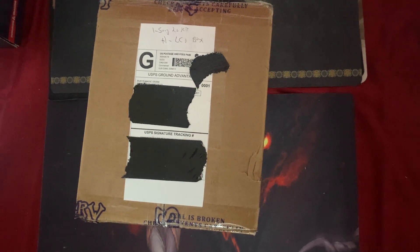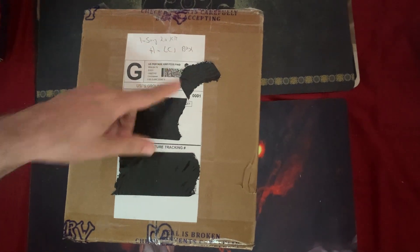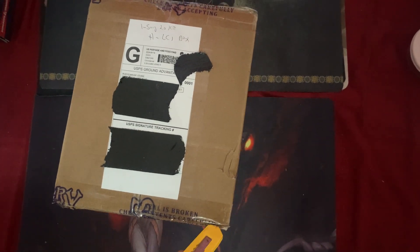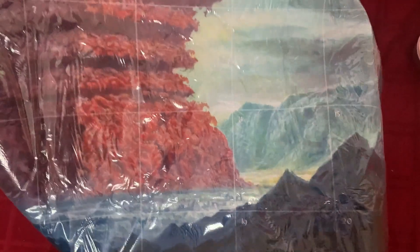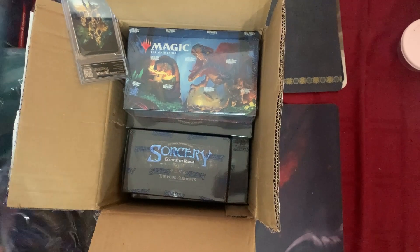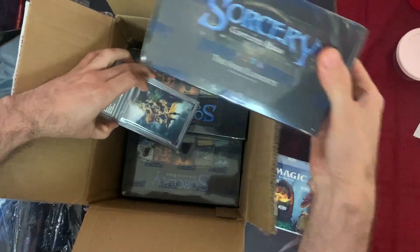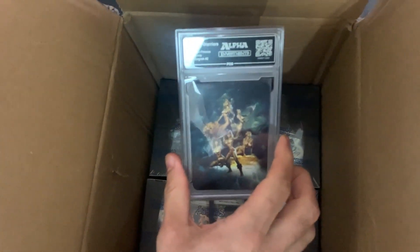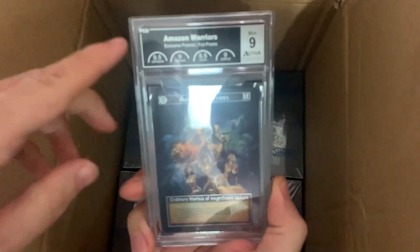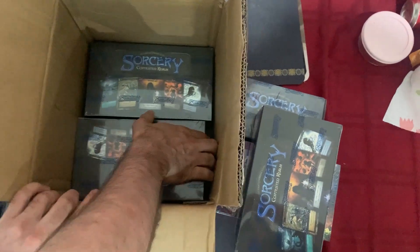What is up guys, Fish Games — we got Magus of the Bargain here opening up the seventh one of these sorcery kits. It says 'Sorcery 2.0 Kit H-LCI box' — hopefully that's the Lost Caverns of Ixalan box. This is a beautiful playmat — the card is called Pillar of Zero. This is a sorcery starter kit and three sorcery beta boxes, and this is a silver label. Grades came out: nine, nine point five, nine, eight point five, nine, nine — so six nines and one nine point five.